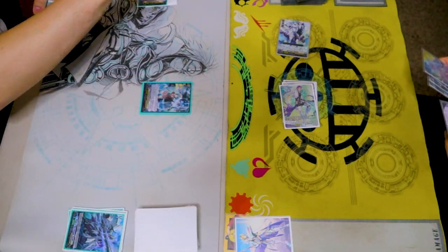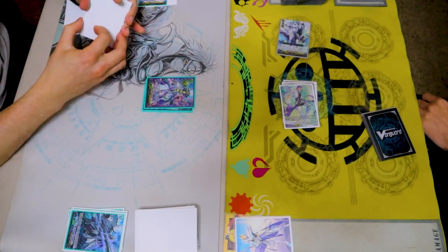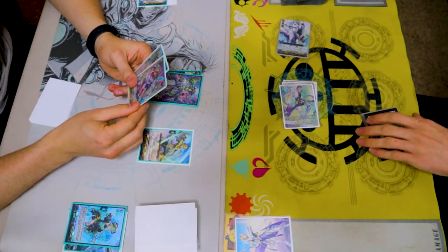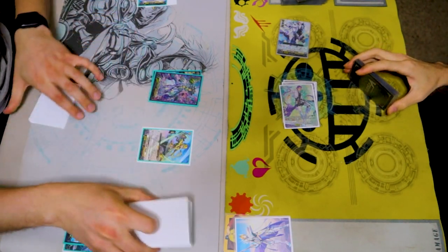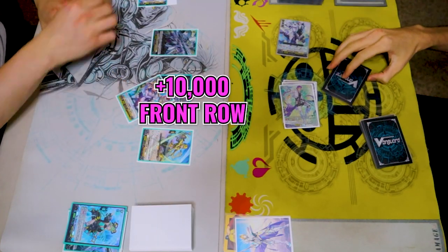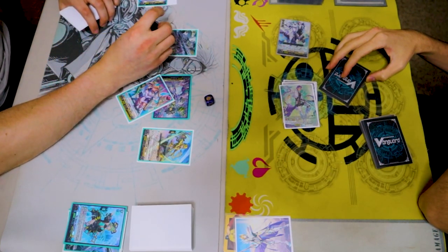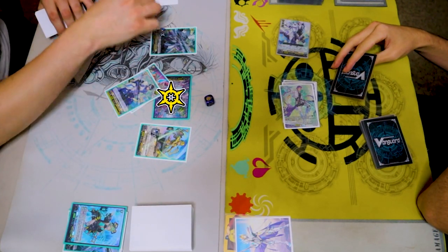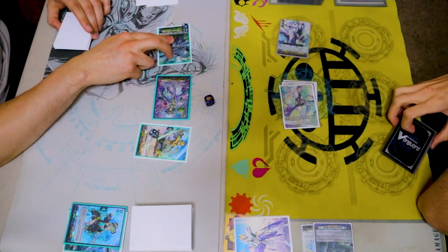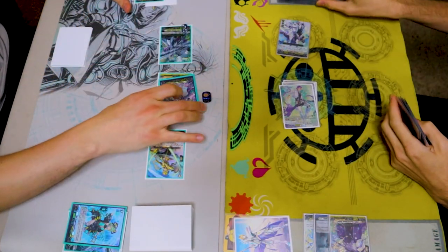Stand and draw. Discard Facado for Hex Orb. Hex Orb skill — top 3, order it however I want. Call. Skill — soulblast, look at 2 cards, put one on top and the other on the bottom. Call. Battle phase — 13 to Van. Take 13. Front trigger! Give the extra 10 to Facado. Second check — critical trigger! Crit Van, 10 here, 10 over there. 33, 43, 40. That's it.